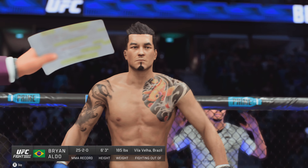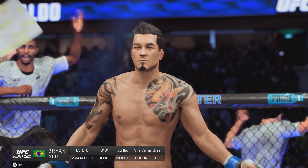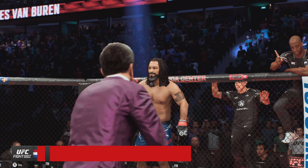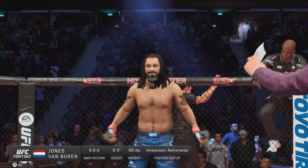Introducing first, fighting out of the blue corner — the Body Snatcher. And now introducing his opponent, fighting out of the red corner — Van Buren.